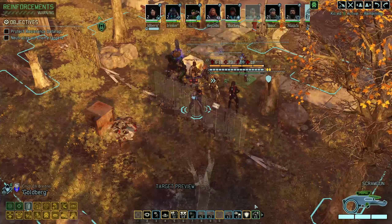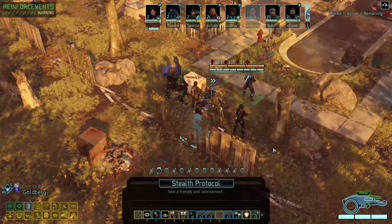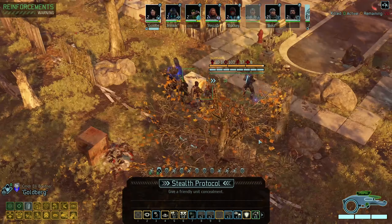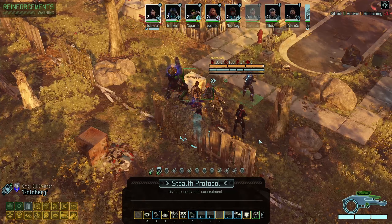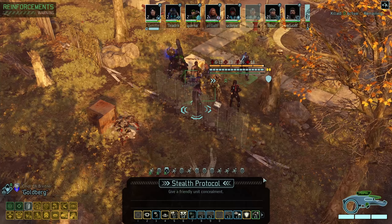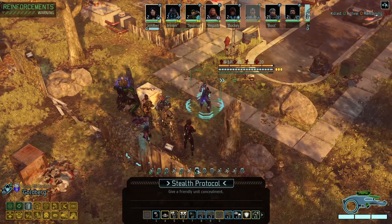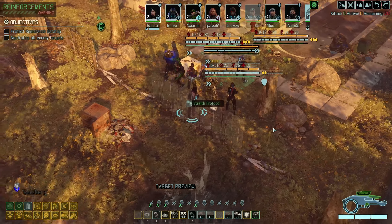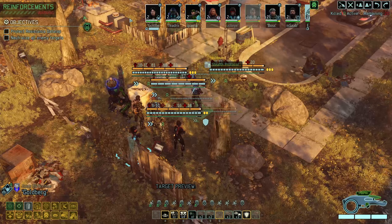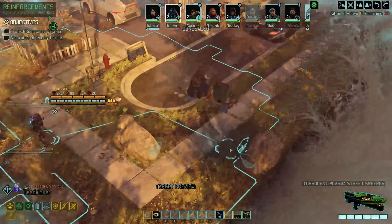I think I need to stealth somebody here to do a little bit of scouting to that side. The problem is I don't have anyone with reduced detection range, except myself but then I don't have much mobility. So I think we're going to go with Renata. I might even throw stealth protocol all the way over there on one of the rebels to scout around in their building.